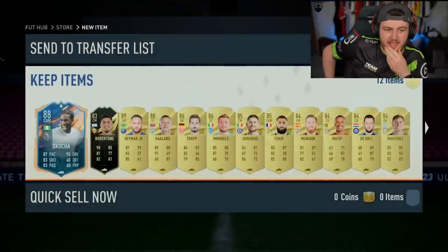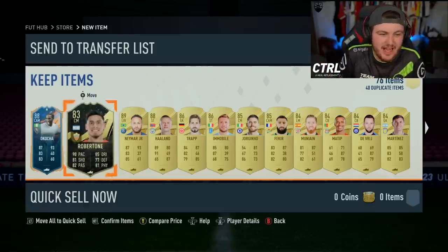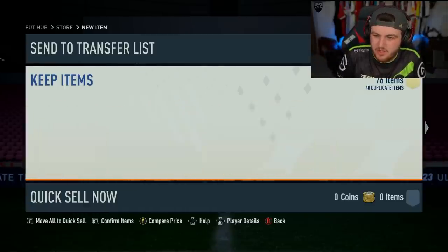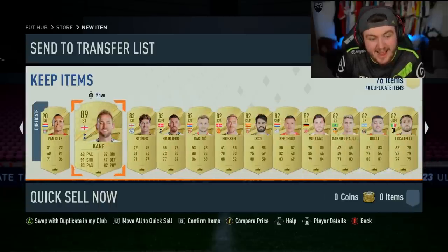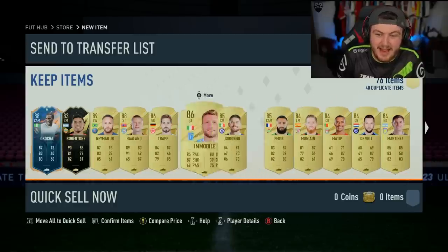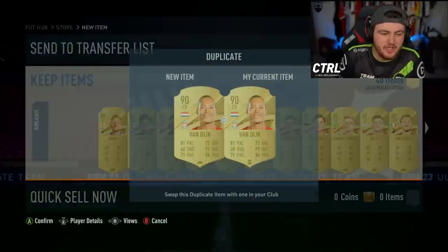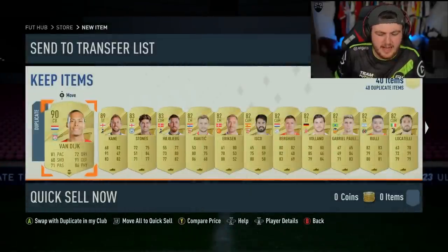What do we have dangler-wise? JJ Okocha, Neymar, Haaland, Immobile, and Trapp — not too shabby. As a dangler: Van Dijk and Harry Kane. That's actually really good. That's probably our best pack so far.